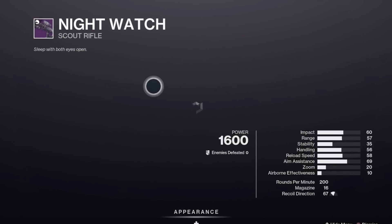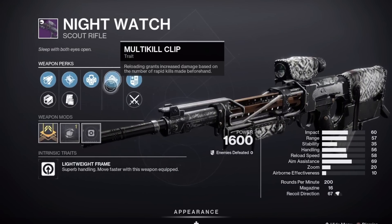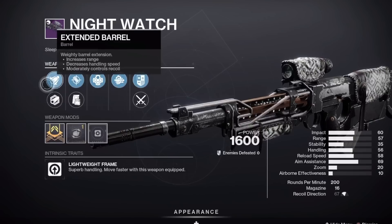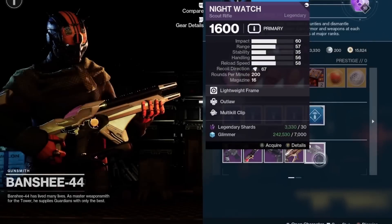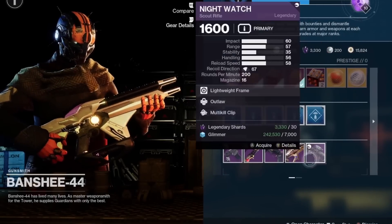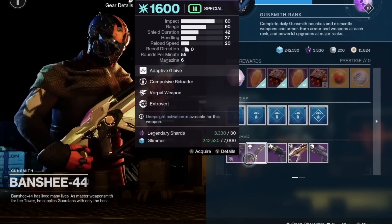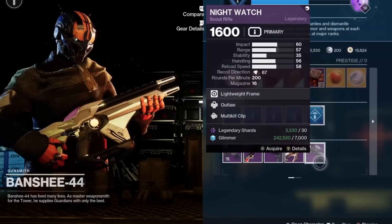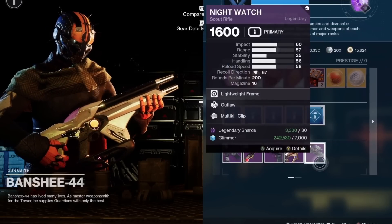We have a Night Watch, which can be very good — it used to be really good for PvE. This one has Kill Clip, Outlaw, Accurize Rounds, and Tactical Mag. Remember, these rolls will rotate. For me it's 8 p.m. Eastern Standard Time, so figure that out for your timezone. Same weapons, but the rolls will change, and then the weapons will change again tomorrow at normal reset time.